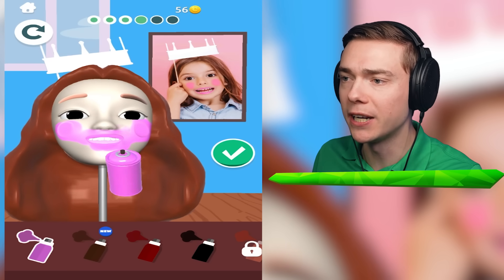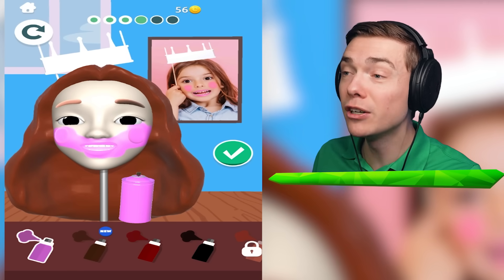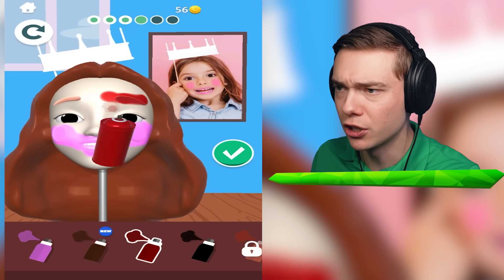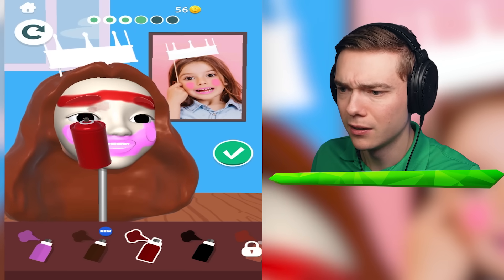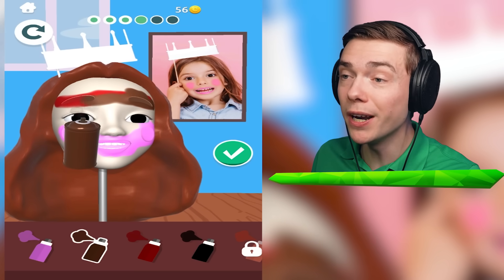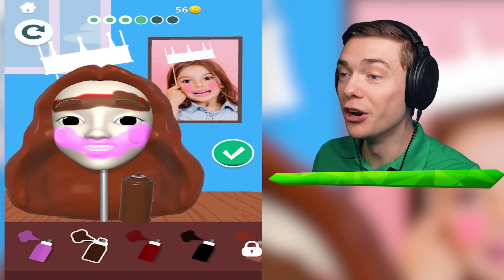You're gonna be so pretty. We're gonna sell this sculpture for like a million dollars. We need some brown for her eyebrows. That's kind of red - is that the right color? I think this is the right color. We're gonna just spray right over it. Beautiful.